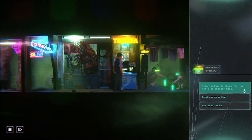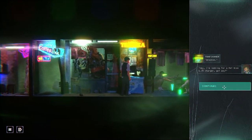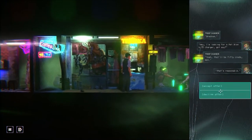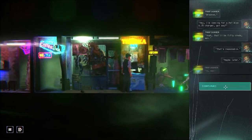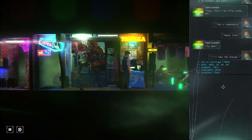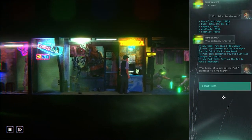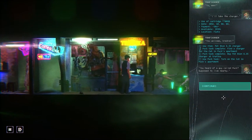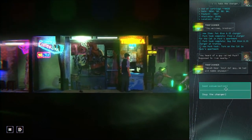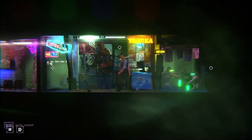So we need to get it from Trafica — get a nice charger, and then hopefully the cat will be of use. I heard you could get a charger here. I'm looking for a pet bion 6.35 charger — got any? Yeah, that'll be 50 credits. That's reasonable. I'll take the charger. You're welcome, Brandon. I'm not gonna ask him about Puck while I'm here — you heard of a guy called Puck, supposed to live nearby? Never heard about that guy. Thanks anyway. Back to the apartment we go.